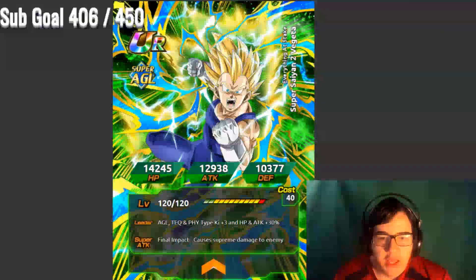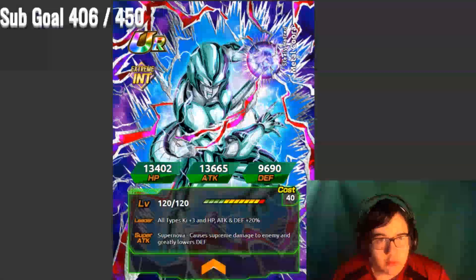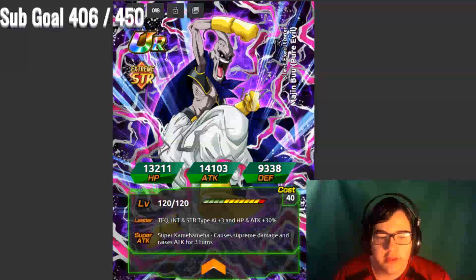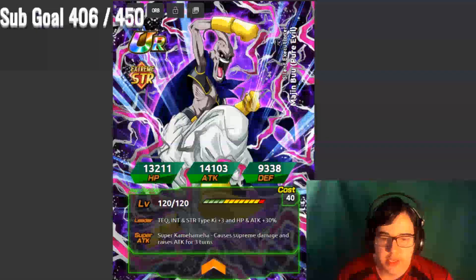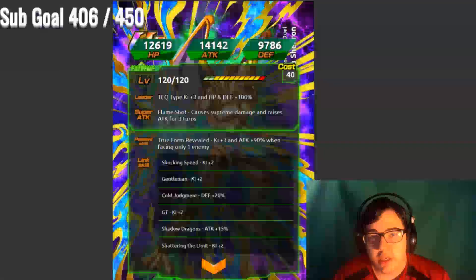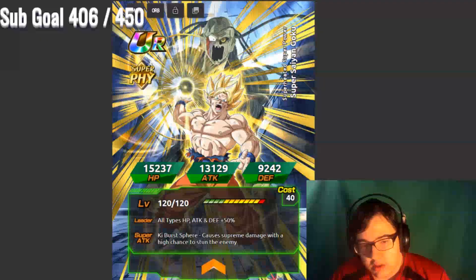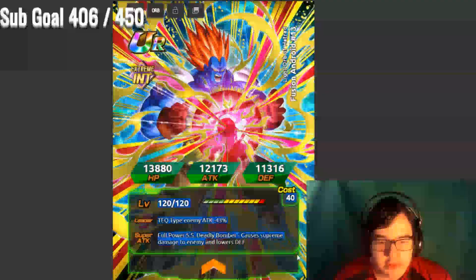Let's take a look through one last time real quick — these are all the cards that are coming out. Looking more at the super attacks: causes supreme damage and raises attack for three turns. I don't know how much attack it'll gain. A lot of these raise attack for three turns, this one lowers defense. This guy causes supreme damage, stuns, and also lowers defense.